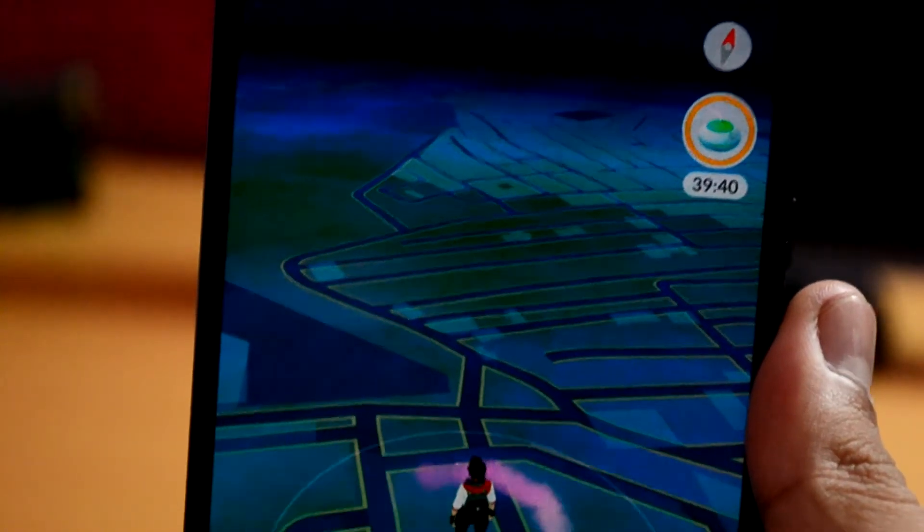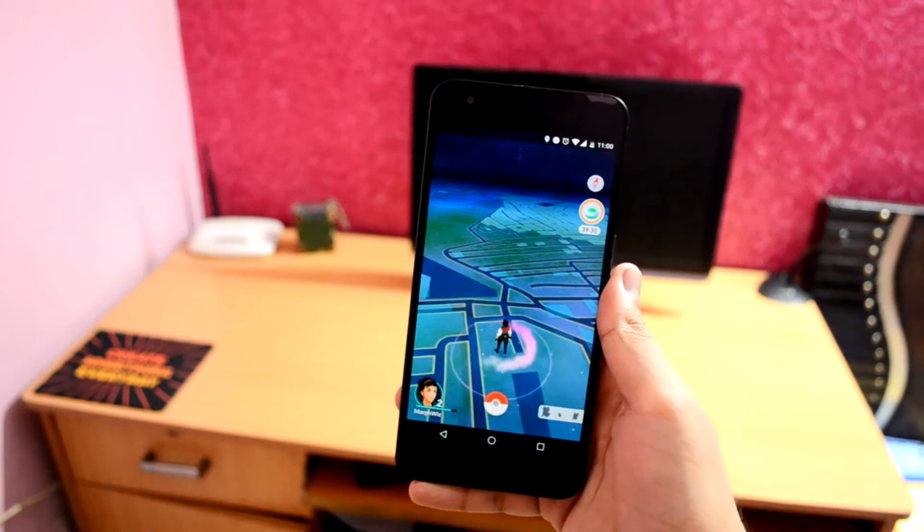Next, close settings and reopen the previously minimized Pokémon GO application. You will notice that the timer has been extended by 10 minutes. Before changing the time I had 30 minutes, and now as you can see I have 40 minutes to use the incense.